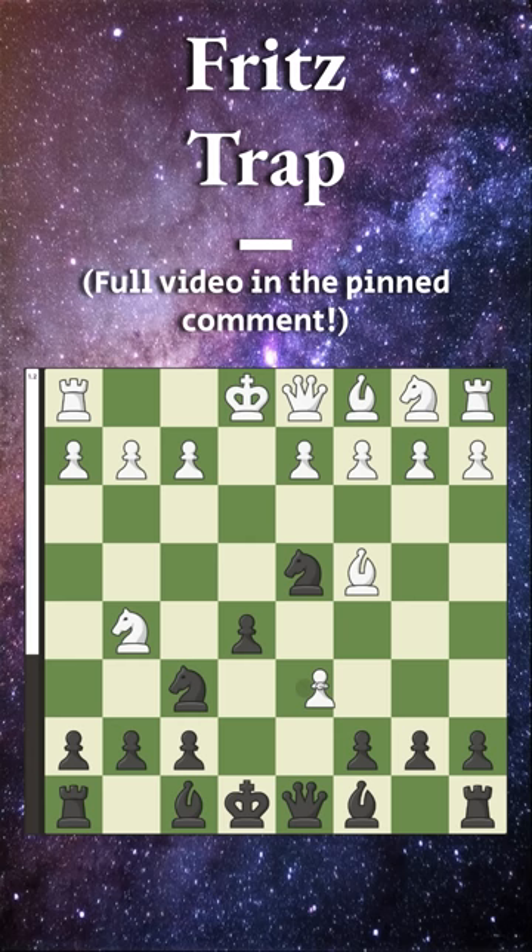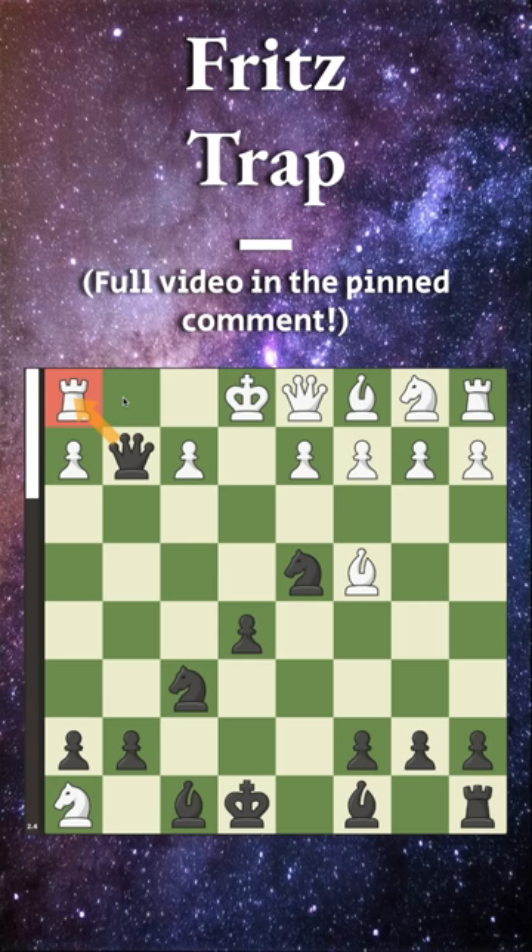However, we can furiously capture, because after they capture back, even though they get a fork, we simply go to c6. They can capture our rook, but now we capture on g2, attacking theirs. They have to move it to f1, and now we play queen to e4 check. If they block the queen, we can just capture it, so instead bishop back to e2 — but now we have the very nice knight to f3 smothered checkmate. Full explanation in the pinned comment.